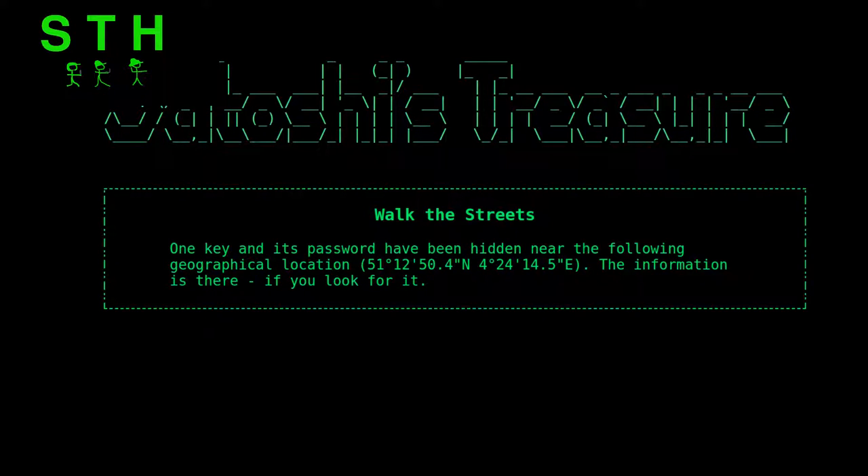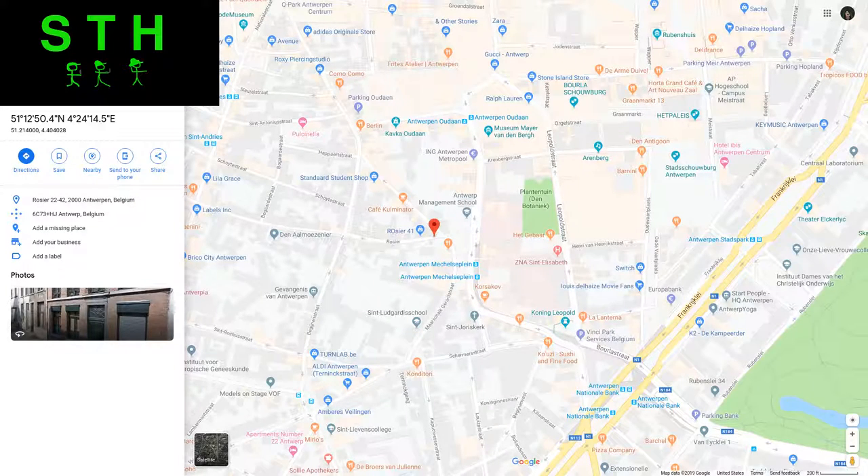Looking at Google Maps, it's a pretty populated area, fairly easy to get to. Given how they've done past geolocation keys, it's probably going to be on a pillar or telephone pole somewhere, tucked away where you'll have to look and hunt around in that general vicinity. There's no time date, so you go there right when the geolocation is available.